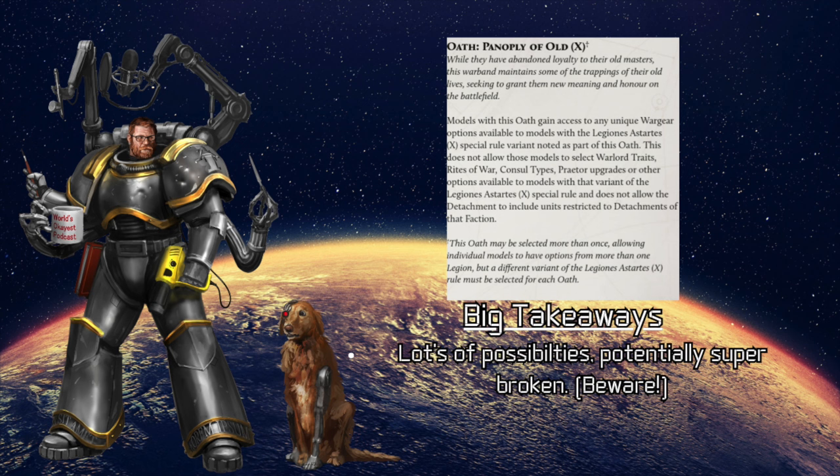Without thinking too hard about it, the World Eaters and the Imperial Fists both have war gear that is just potentially stifling or oppressive. Other legions like the Blood Angels, Dark Angels, and Sons of Horus have so many war gear options that just being able to throw this into another list seems like a recipe for potentially some gross mismanagement. And we will find a way to break this — absolutely. You can take this oath twice, so you can find some unbelievably stupid combinations. I went through it today, taking snapshots of my PDFs, and realized the absolute scale of tomfoolery that could potentially come out of just the combination of this oath twice.